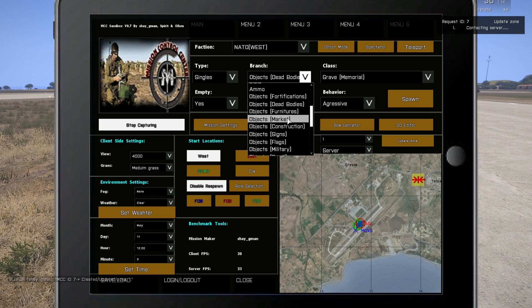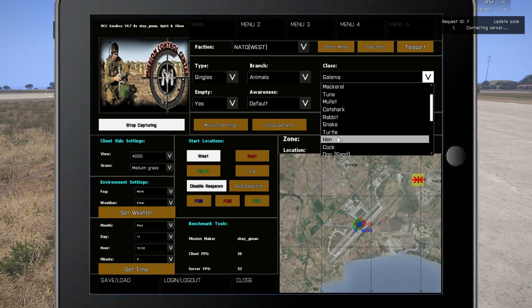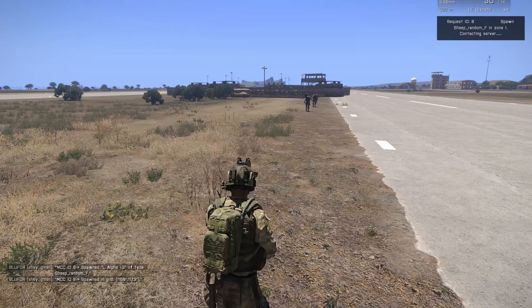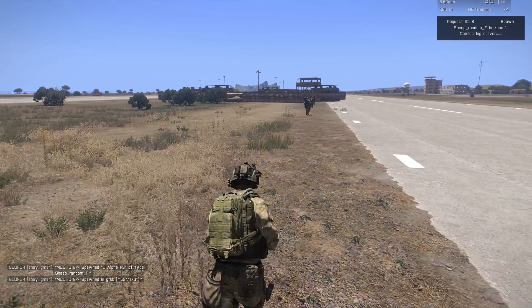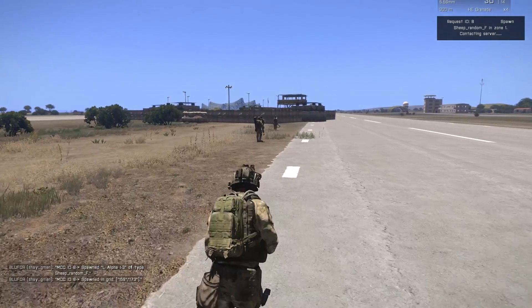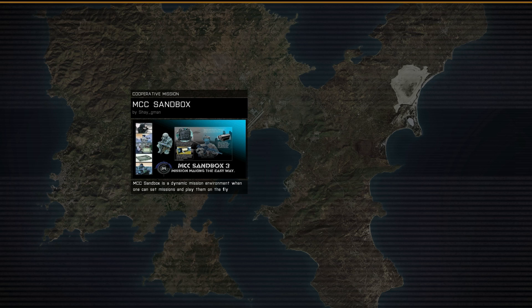Just to show you, you can spawn anything — objects, vehicles, fixed things — basically every object in the game can be spawned through MCC on the fly. You can save it, but I'll cover that later. I'm going to spawn a ship in zone number two. Now you can see the units running to the vehicle because there's an empty vehicle spawned for them. I'll open the spectator feature and observe them as they move to the new zone.